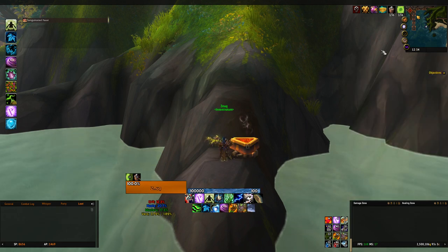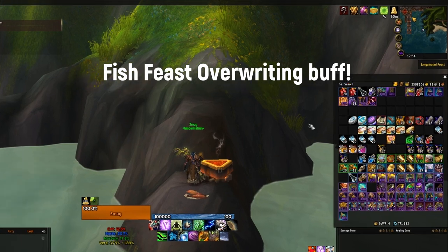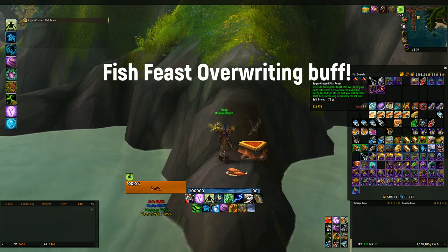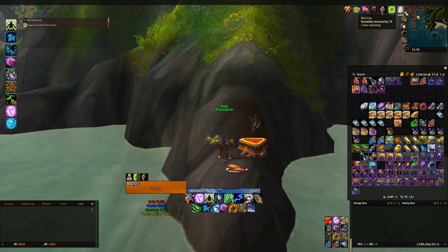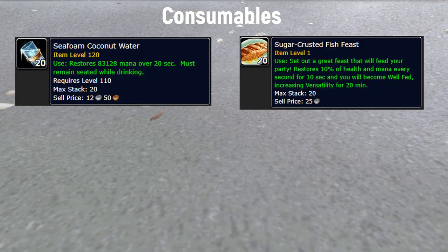The Spice Snapper gives 70 Versatility for one hour, but the Sugarcrust Fish Feast gives only 45 Versatility for 20 minutes. So if you eat a Sanguinated Feast for 100 Intellect and then drink Fish Feast after a pull, the Fish Feast overrides it. But if you ate Spice Snapper before the dungeon, you keep 70 Versatility instead of 45 from the Fish Feast. It's a small min-max, but worth it. The cool thing about Fish Feast is you can drink Seafoam Coconut Water alongside it, gaining 15 mana per second.